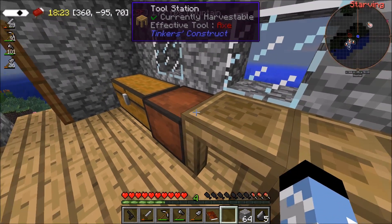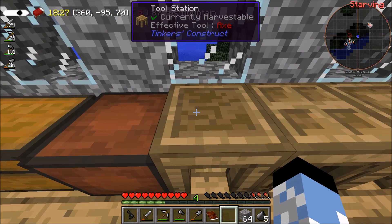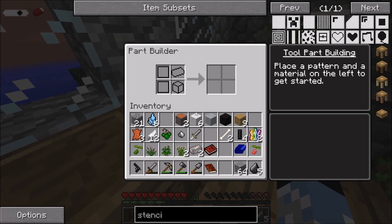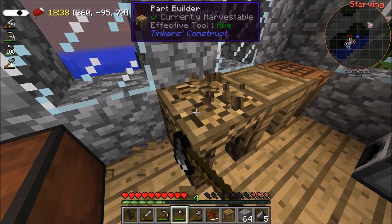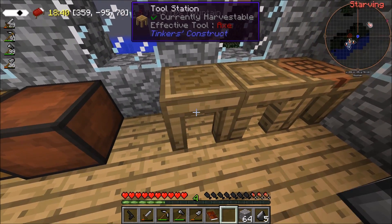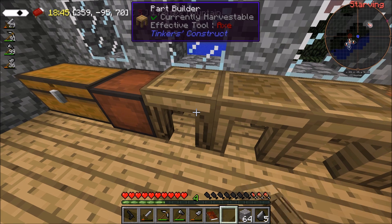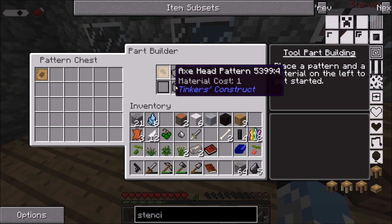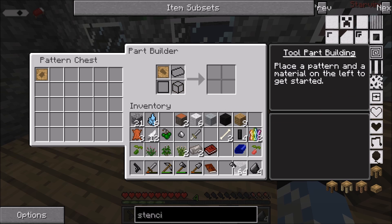Let's just — oh, I'm getting so bad at video games. We have flint. No, we need to now go to the part builder — which is the wrong place. Where is the part builder? Because if the part builder is next to it, it just makes things really easy. So we now have a flint axe head.